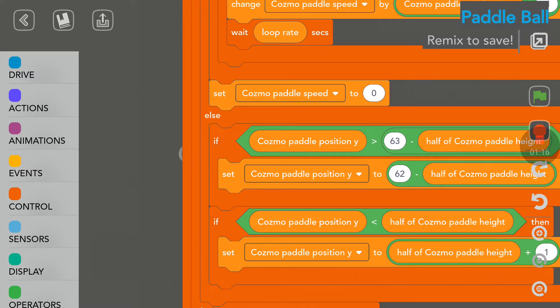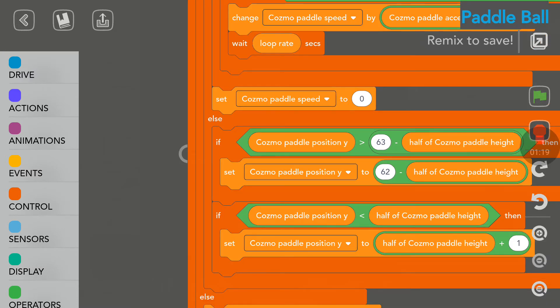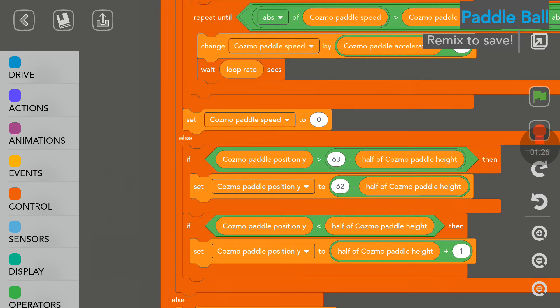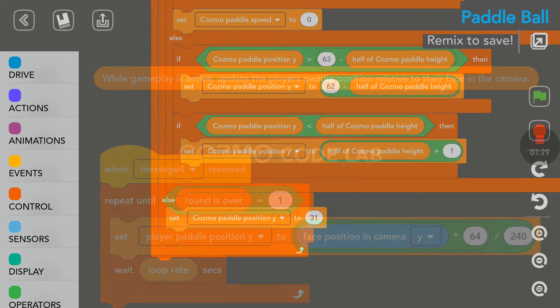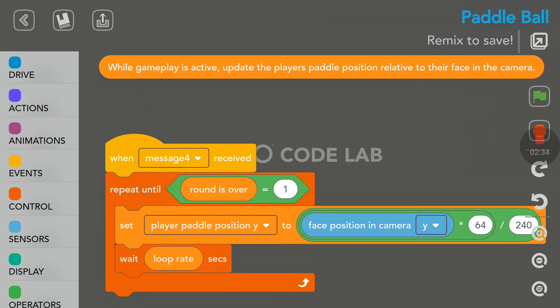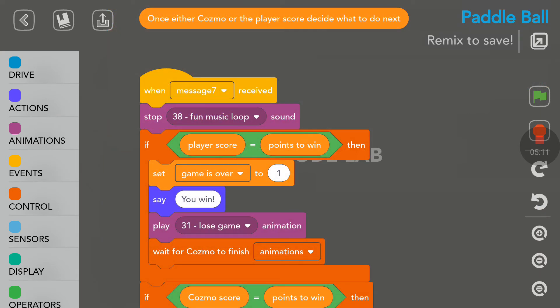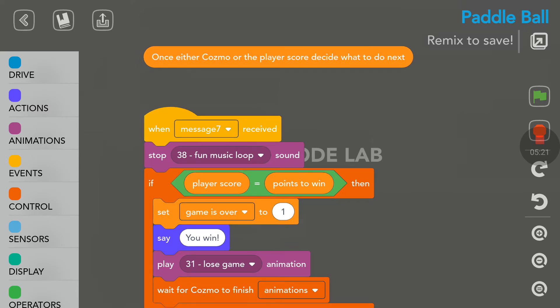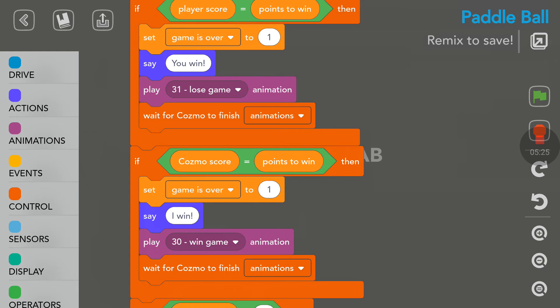I'm going to zoom out because the code is huge. This is the big loop to move the paddle when the ball is on his side. And here we have the loop for the player — while gameplay is active, update the player's paddle position relative to their face in the camera. So when I move my face in the camera, the paddle was moving up or down. Here we have the loop: once either Cosmo or the player's score reaches three, decide what to do next — Cosmo will say 'you win' or 'I win' depending on who has three points.